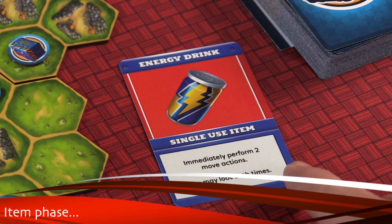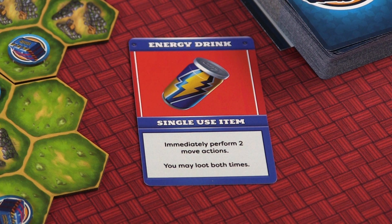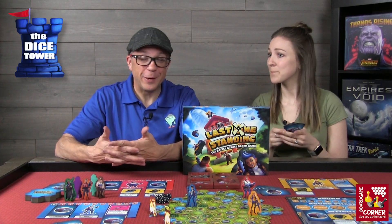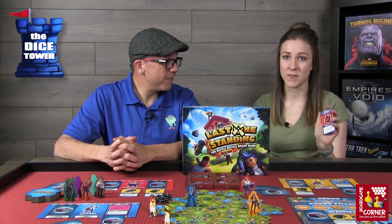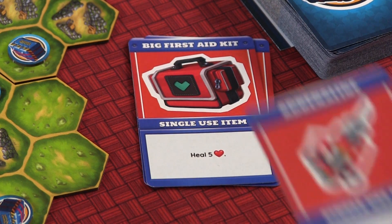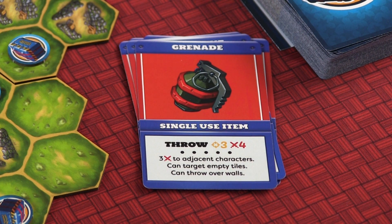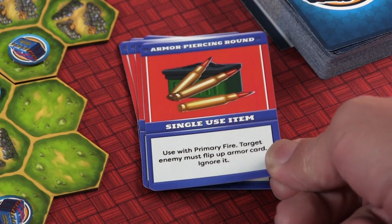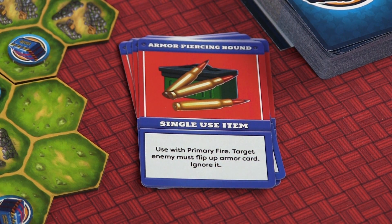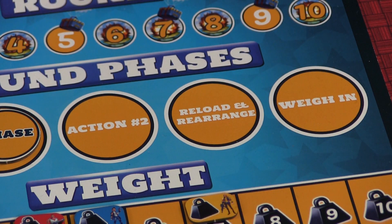Your third action choice is to use a single-use item. These let you do all sorts of things — for example, the energy drink lets you immediately perform two move actions and loot both times. You have a first aid kit that lets you heal three, a mega first aid kit that heals five, adrenaline where you can heal and then move, and grenades that either protect you or deal splash damage to others. There are also items like armor-piercing bullets that you use with your shoot action, making the target's armor completely worthless.